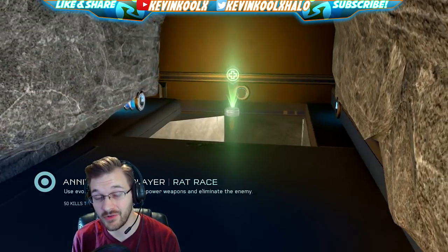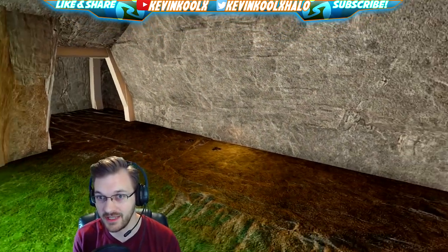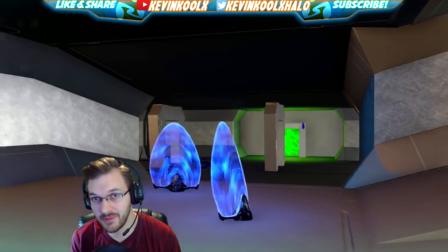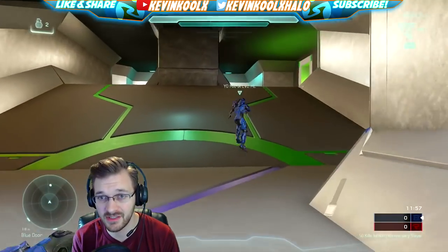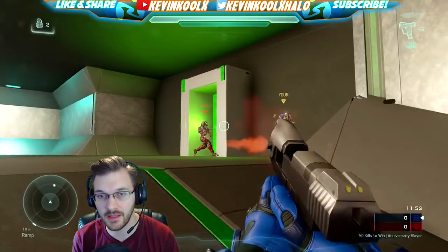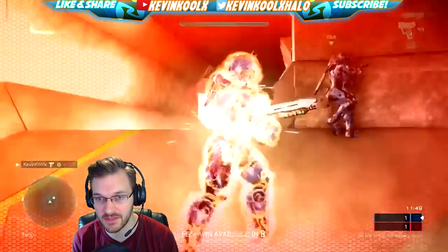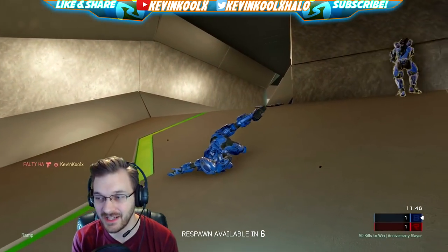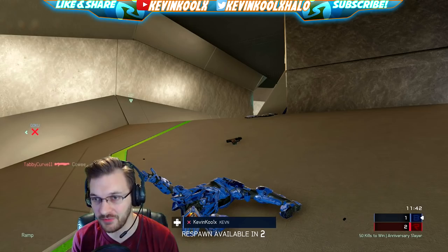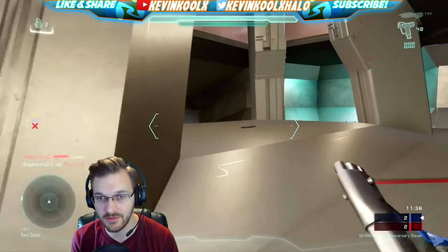We found ourselves a match on Rat Race, which if you remember from my previous video from Halo CE in 2018, it was actually on Rat Race too. So this is a Forge remake of it — let's compare the visuals. The visuals are actually pretty close, maybe a little bit better in the Forge version. The lighting though is so much better in this version compared to the actual CE, and 343 did mention the lighting and shadows being a little too dark in the MCC version.